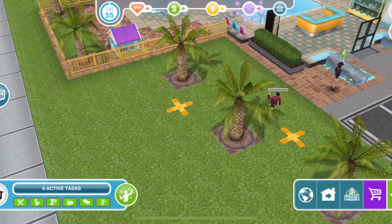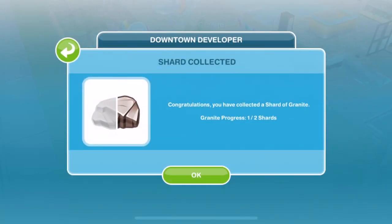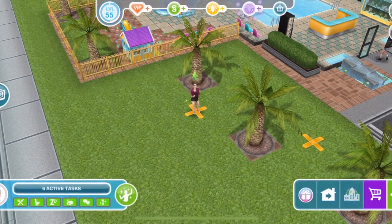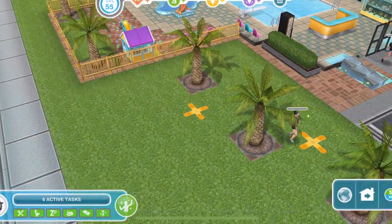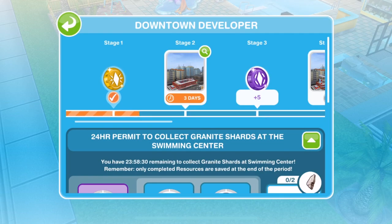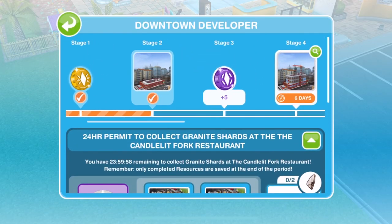Let me show you again — if we collect a shard, you can see the granite progress shows one of two shards. Then current stage granite progress shows three out of six, so we've collected three pieces and need six. Realistically you just need to keep going with collection until you have enough. You can see the progress bar moving along toward stage two. If you want to skip the current stage requirements, you can come down here — it costs 29 SP to skip — and we've completed stage two.